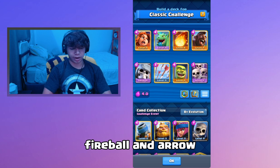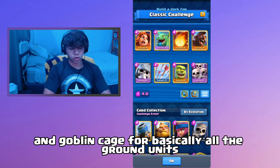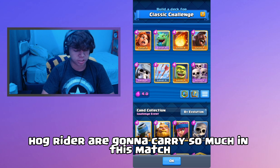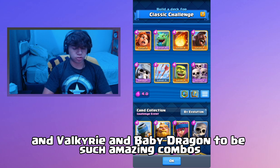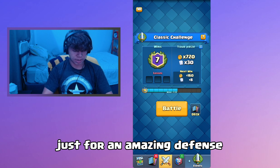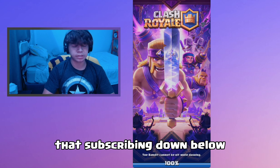We have about two to three win conditions here: Giant Skeleton, Hog Rider, and Valkyrie. We have Baby Dragon, Fireball, and Arrows for all the air damage. We have Scurmy and Goblin Cage for basically all the ground units. Giant Skeleton and Hog Rider are gonna carry so much, and Valkyrie and Baby Dragon are such amazing combos, along with Scurmy and Hog Rider for amazing defense.